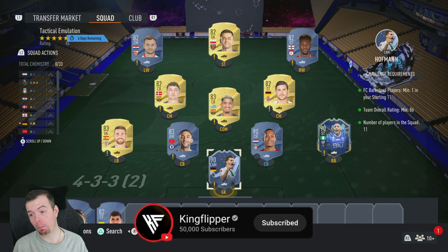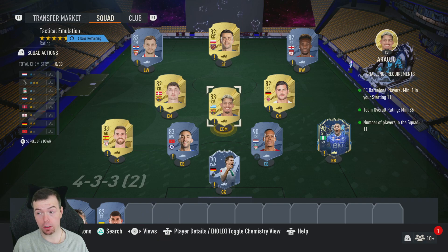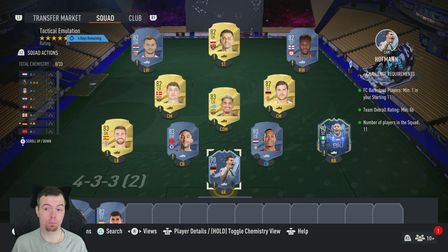Next up is the Tactical Emulation SBC. For this one you need one Barcelona player — I've got two options: Araujo or Christensen. Take your pick, they're both min-price fodder at the moment. You need an 86-rated team.